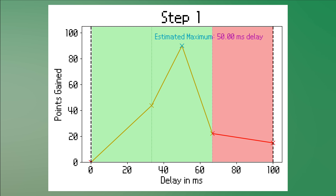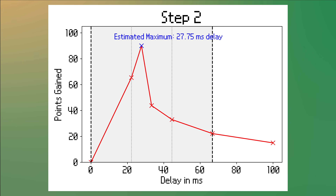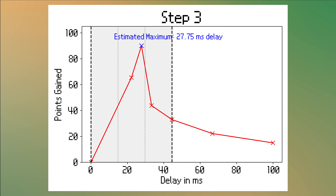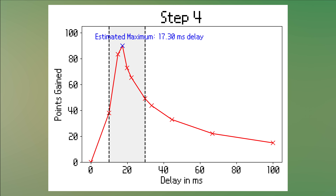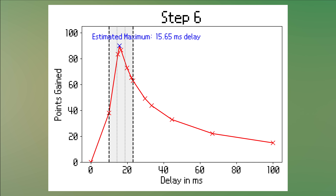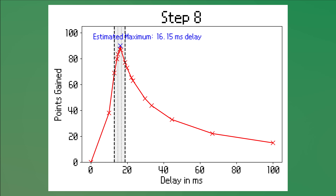The next step is to update the boundaries. Since we know it can't be in the last third, we shift the right boundary to the last probe point. From that point on, we repeat the process: determine the values at 1/3 and 2/3 to probe, run the bot to get the point values, and then update the bounds. Note that for the first few steps only the right boundary shifts, but that isn't always the case. This can continue until a stopping condition is met, for example if a certain number of iterations is reached or the improvement from one step to another is below a chosen threshold.